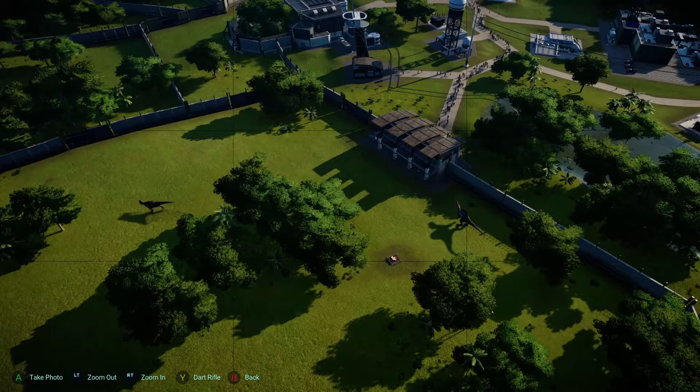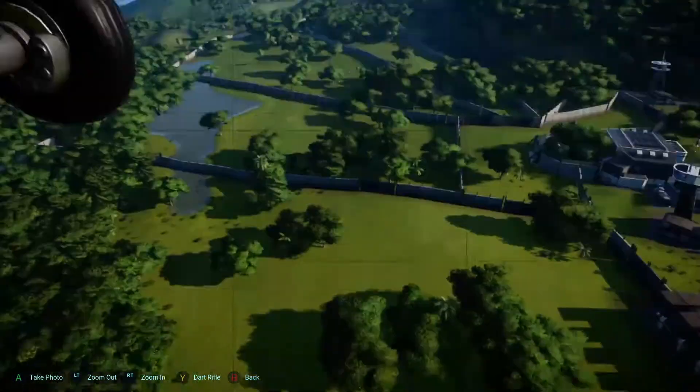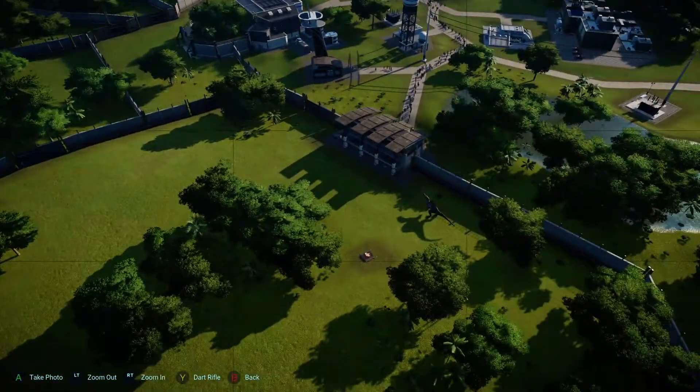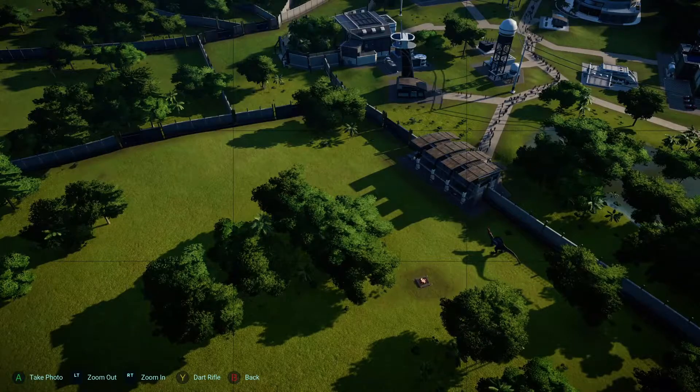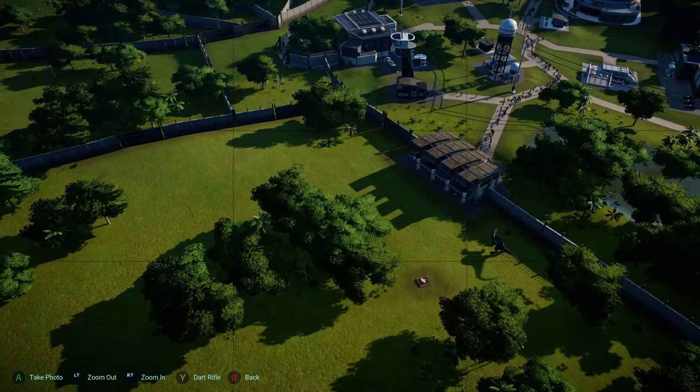Another good reason to do this late in the game is when you get a 3-star rating for Isla Sorna, you unlock the ability to take photos with the ACU helicopter, which makes it easier to wait and take photographs.